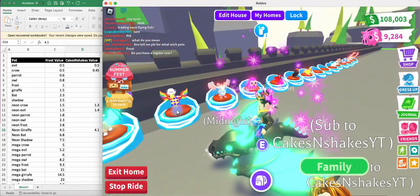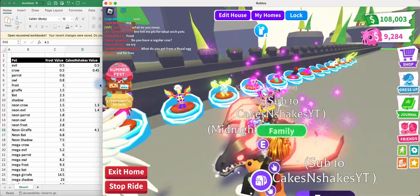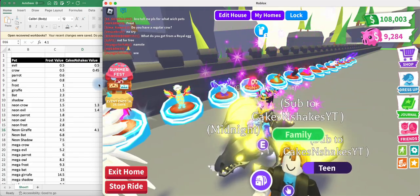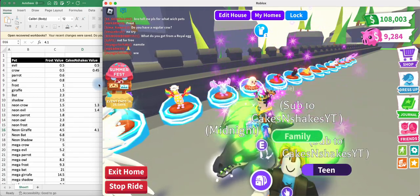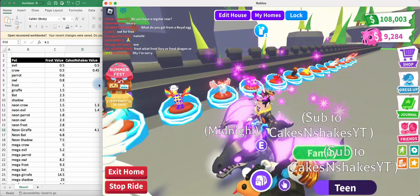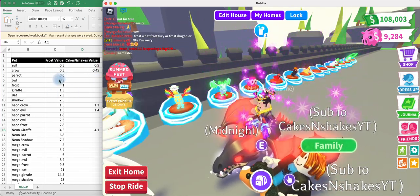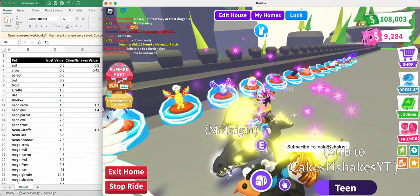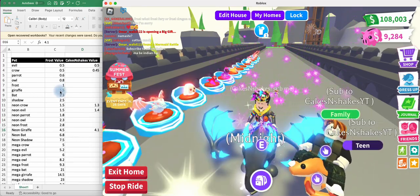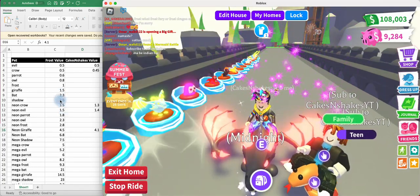I certainly use them. So here's what I learned. I'll start at the lowest-value pets — this is for all the high-tier pets, so a Crow and above. An Evil Unicorn is worth half a Frost. A Crow is worth half a Frost. A Parrot is worth 0.6. An Owl, 0.8. And a Frost is obviously worth a Frost. A Giraffe is worth 1.5. A Bat Dragon is 2.3 Frost. A Shadow is 2.5.